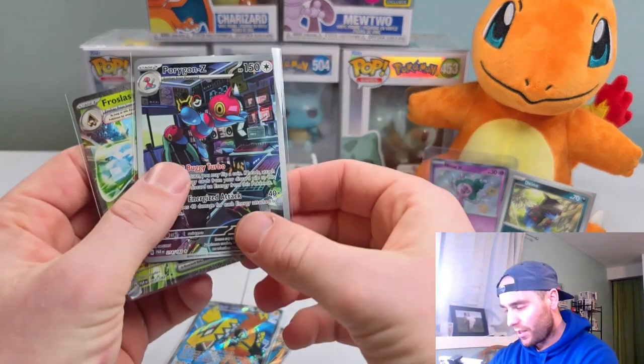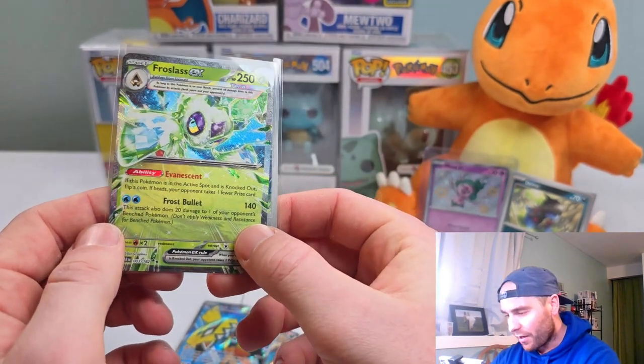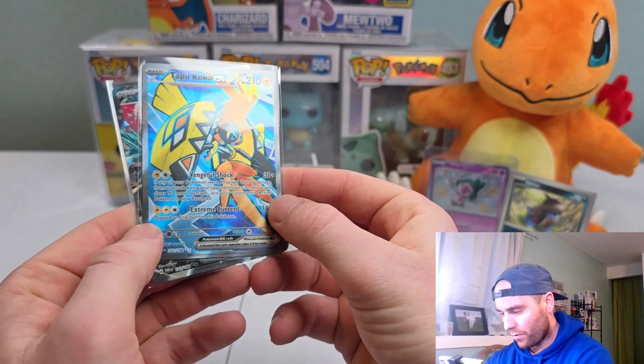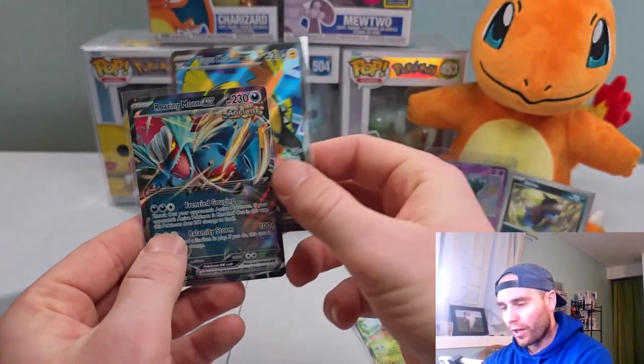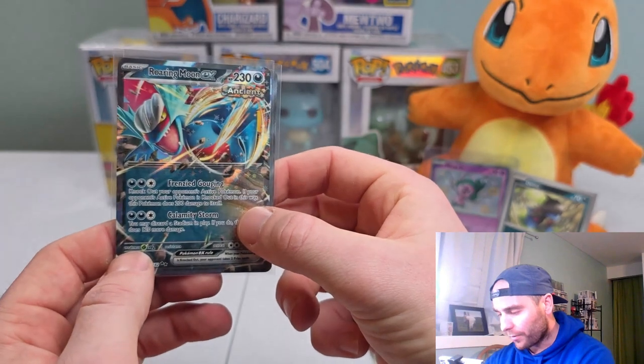So to recap: we did the Porygon Z Illustration Rare and the Froslass Terra EX out of the Build and Battle, and then the Tapu Koko Ultra Rare and the regular EX Roaring Moon out of the Booster Bundle - which is still pretty cool. Pulls are pulls, guys. If you enjoyed it, please hit like, subscribe to the channel with notifications on. Check out the videos above, and you can also check out my Instagram at Poketrez where I show recaps of my pack openings - plenty of videos and photos. Until next time, y'all be good.